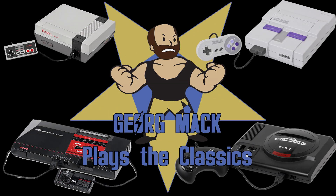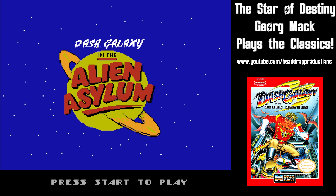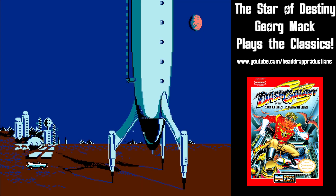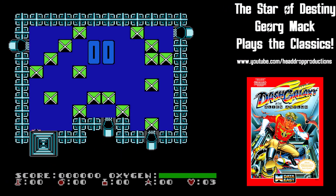Hello ladies and gentlemen, and welcome back to George Mack Plays the Classics. Dash Galaxy in the Alien Asylum puts you 1,000 light years from home and tasks you with moving through 25 floors of running, jumping, and obstacles. You need to find your way to the absolute top of the Alien Asylum so you can hop in your ship and head home.